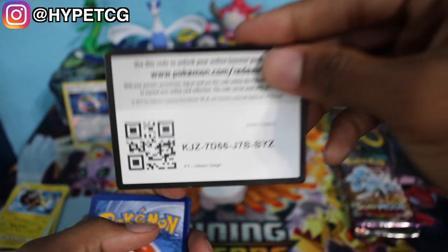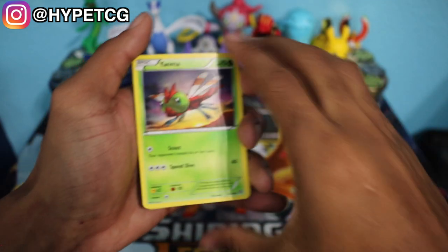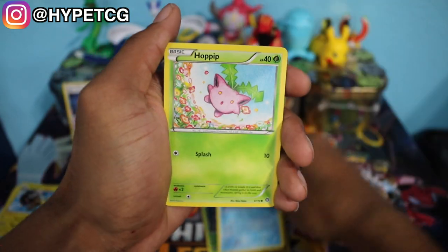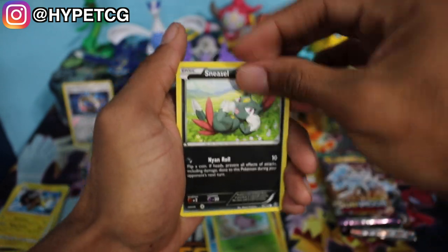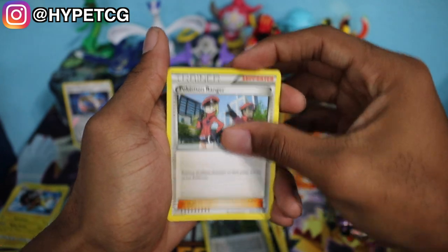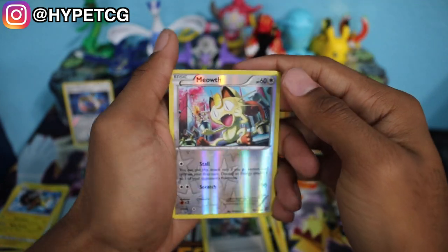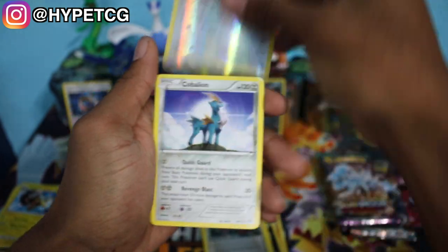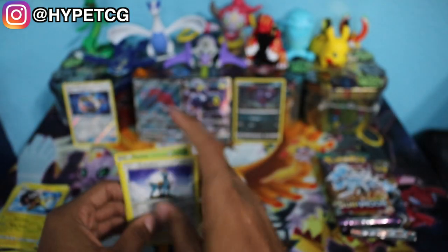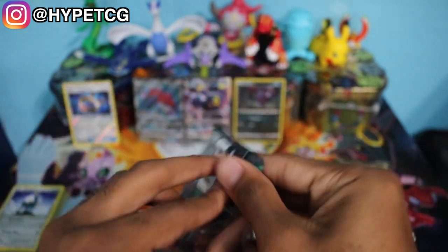Here we go with a Steam Siege pack — Gardevoir on the front. Here's a code for you guys. In this pack we have a Yanma, Mankey, Mantine, Hoppip, Sneasel, Aerodactyl, Ninja Boy, Pokemon Ranger, a Meowth Reverse Holographic common, and a Cobalion non-holo rare. So nothing great out of the first two packs except for that Choice Band.